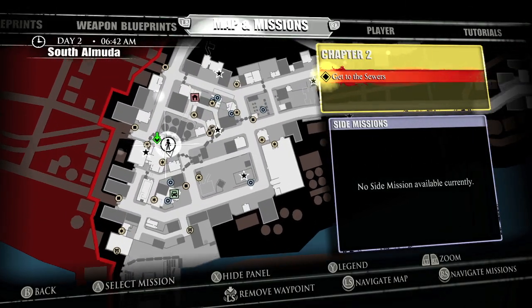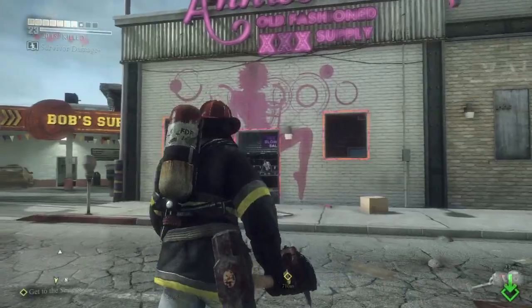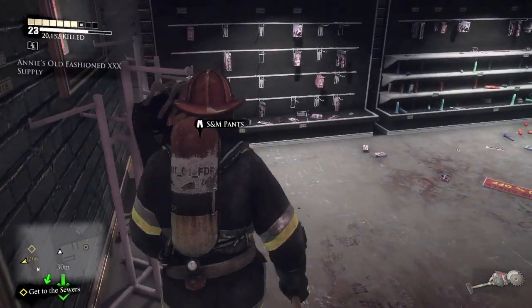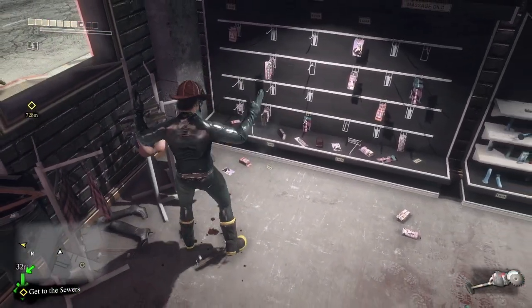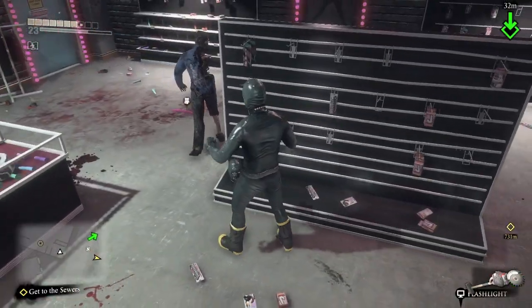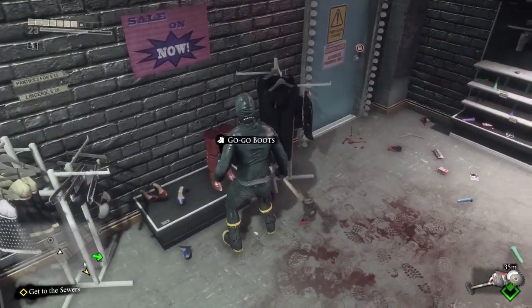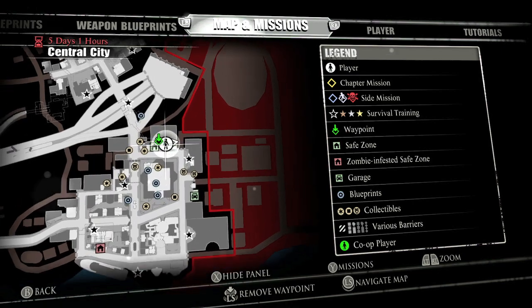Towards the center is the power plant, and once you get past that you have this erotic shop with an S&M ensemble — you have the pants, the top, the mask in the middle, and the go-go boots from the second game. Make sure you grab those — that's another four items for the collection.